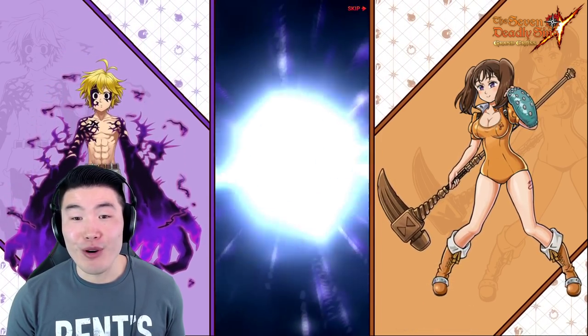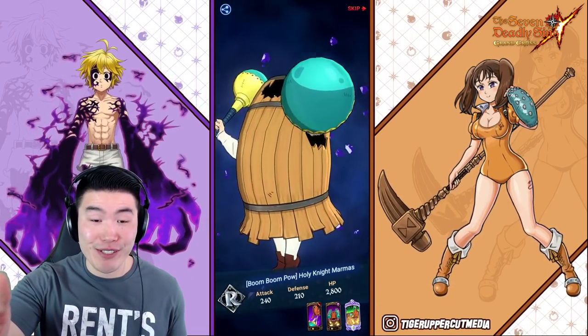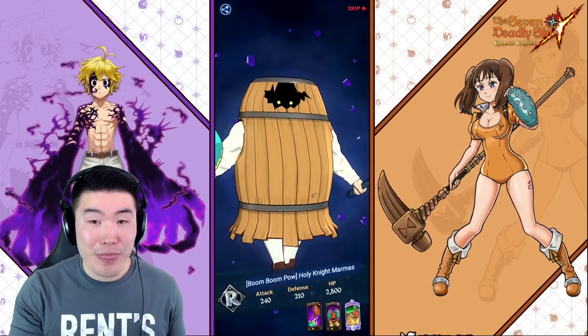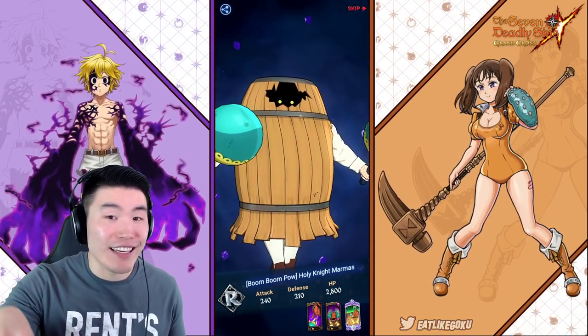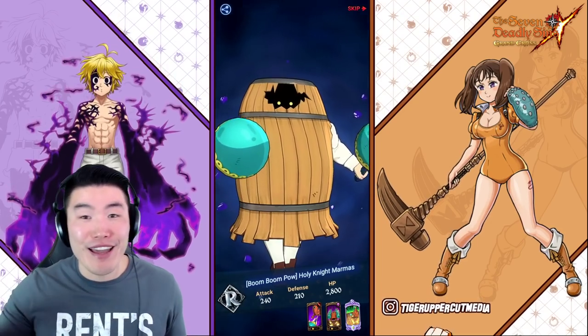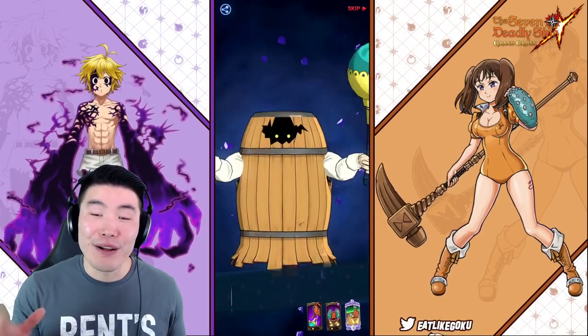And a fourth one - we won the clash! Four guaranteed SSR animations for two SSRs. If one of these ends up being Merlin then I'll be pretty happy. Watch them both be Hauser though. I know Hauser's good - I've just pulled like four or five of him from tickets and summons on other banners, so that's why I don't want to see another Hauser.